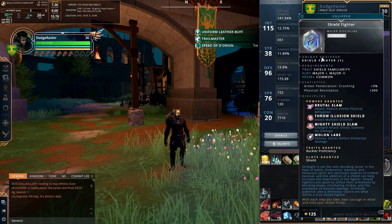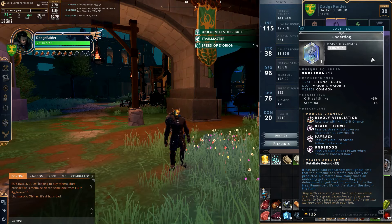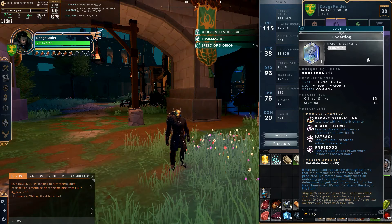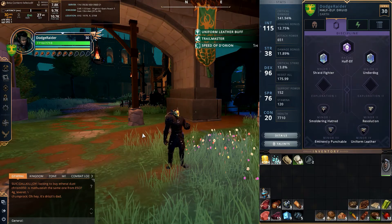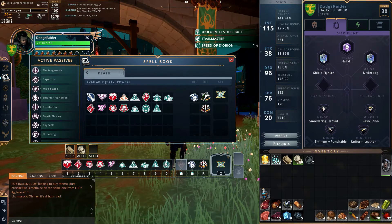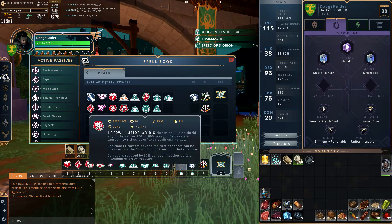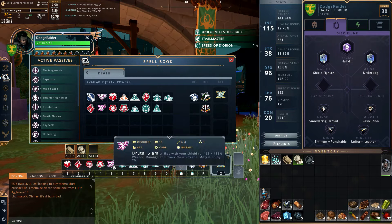I'm taking Brutal Slam, Throw Illusion Shield, and Mighty Shield Slam, and using all of those. I also use the Underdog discipline. That helps us with retaliation because we are going to get stunned and knocked down a decent amount — you want to come up fighting hard, and it gives us a bunch of passives to help with that. In terms of powers, I fill up my bar and have my three discipline powers for Shield Fighter.